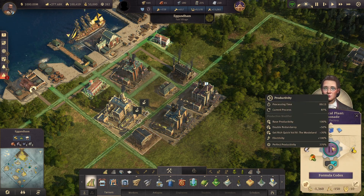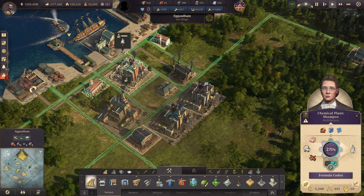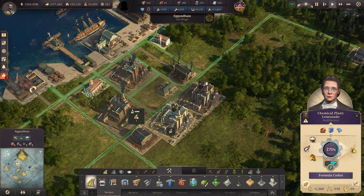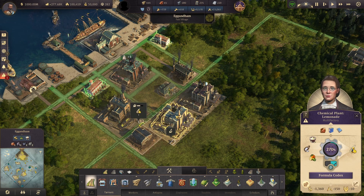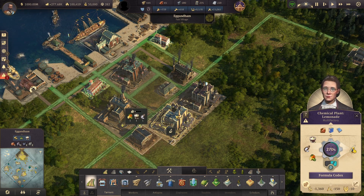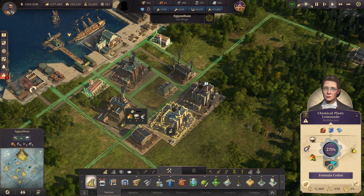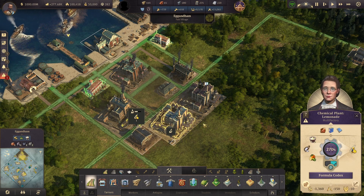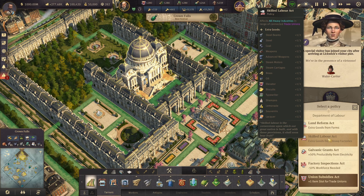These are the only three items that affect the chemical plants for tourist season goods. With these, we can get our lemonade up to 270%, as well as the shampoo — and if I had the souvenirs running, it would also be at 270%. It's not much honestly, since chemical plants already require electricity and are already at 200%. So you can boost them by an additional 70%, plus 50% more if you have working conditions increased. The Skilled Labor's Act also affects chemical plants, so you can get additional shampoo, lemonade, and souvenirs one every three cycles if you need even more.